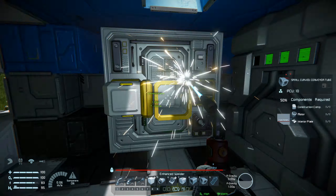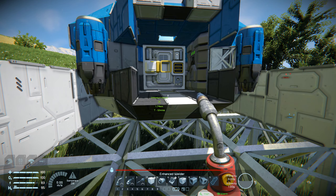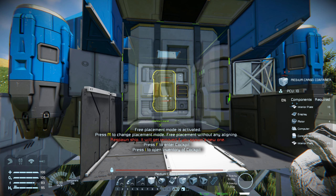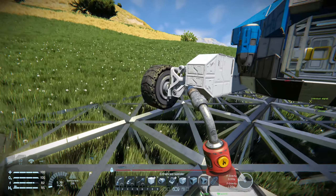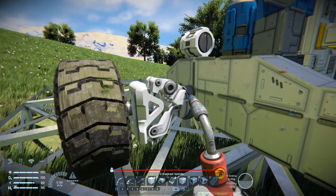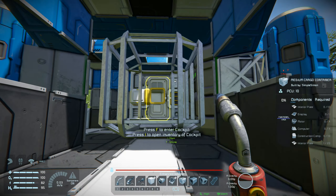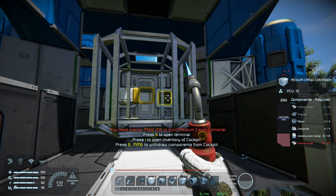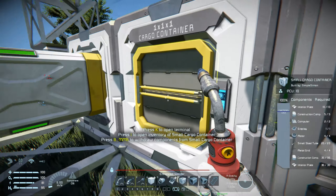Weld them up and then place the container in there, making sure it's facing the right way. The front suspension has gone down — oh okay. I'll get that welded up. Need more interior plates and displays — interior plates and displays.